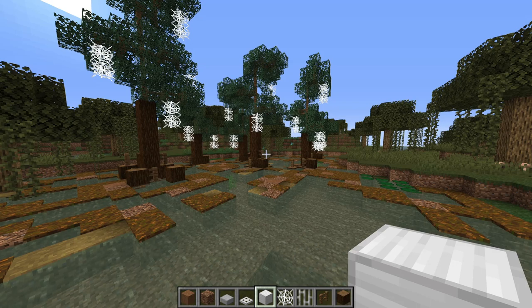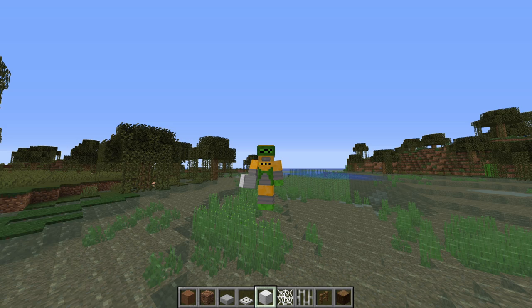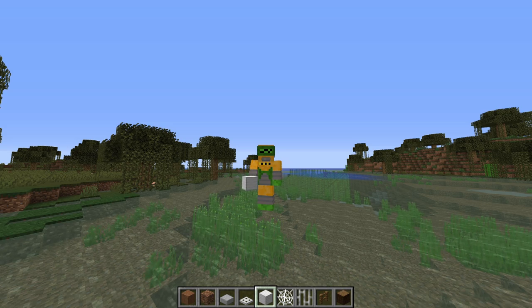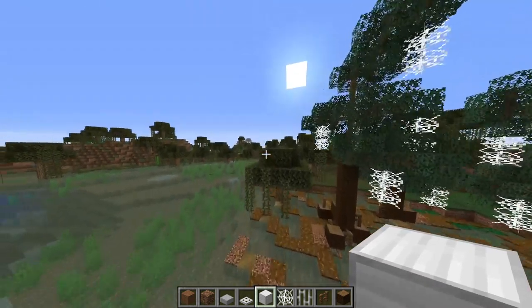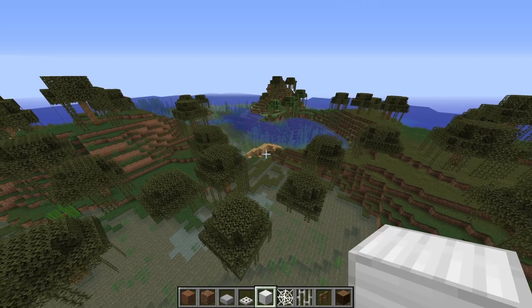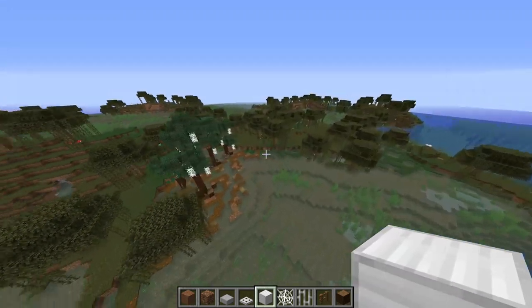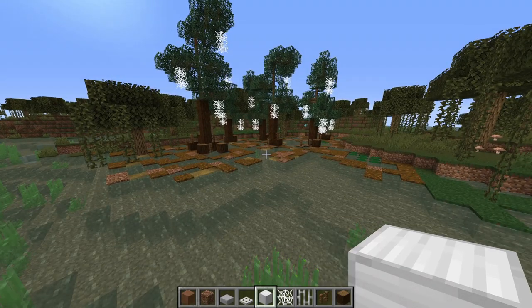Something else everyone was super excited about with the swamp update was the chest boats. But a wooden boat in a swamp probably won't make it out — it's likely going to end up sunken, like our friend over here. What we're going to need is something that is metal or fiberglass, something that is a little bit more durable.